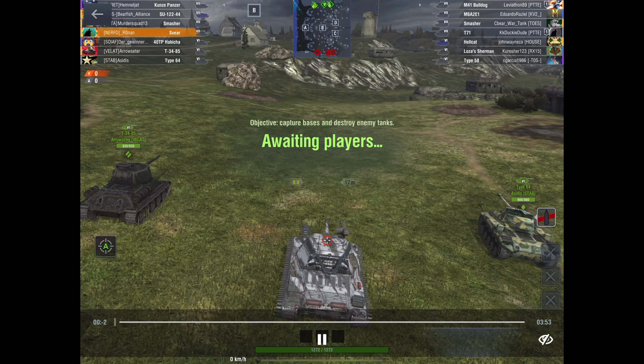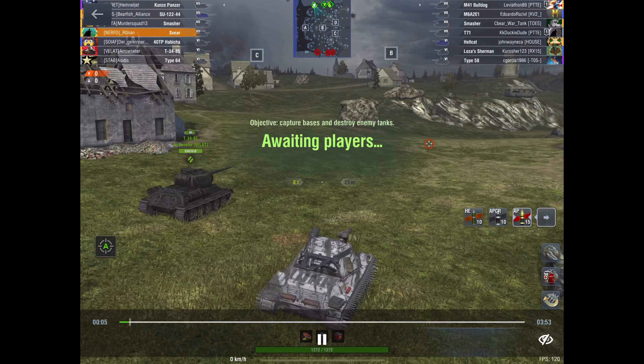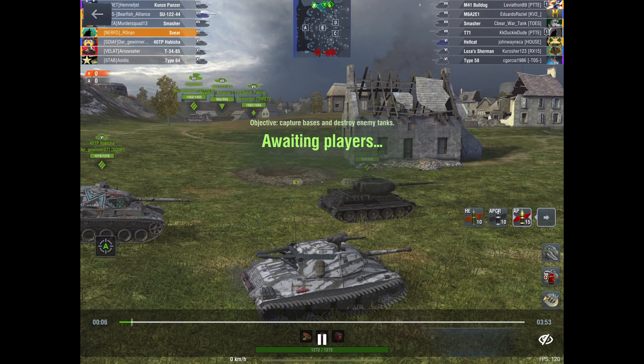Hey, it's Ronan, welcome back to the channel. We are reviewing the Sphere today — I've been calling this thing the 'pap sphere' just to be mean, but it is actually quite a good tank. You can get it by collecting a hundred light bulbs, which many of you are working towards. Instead of the Globe, or in addition to it, you can get the Sphere, which is a tier 7 medium tank.